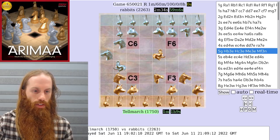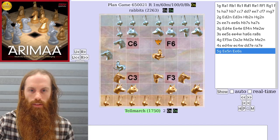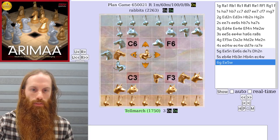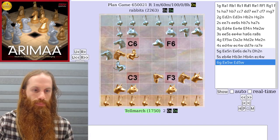If gold doesn't do anything and plays a garden variety move, then silver will flip the gold horse, and this is a classic position called a horse basket. Even if gold unfreezes the gold horse, the horse can't move because there's a stronger or equally strong piece on every side of it.